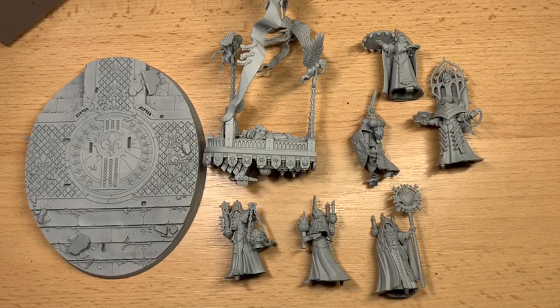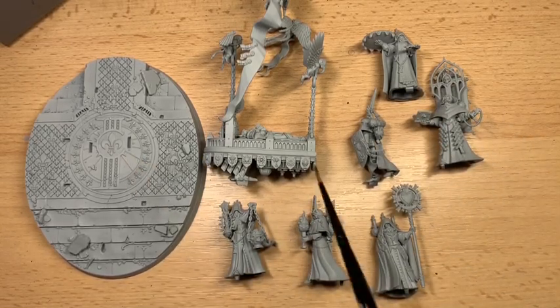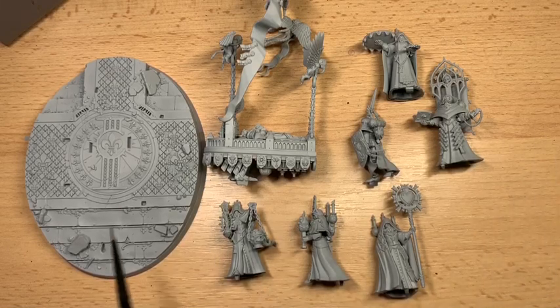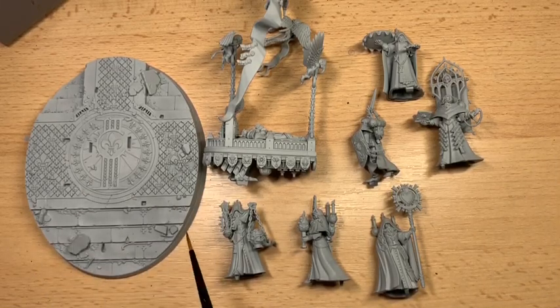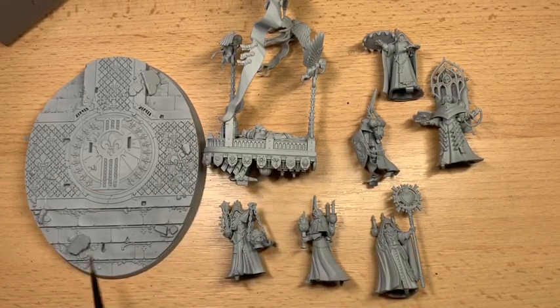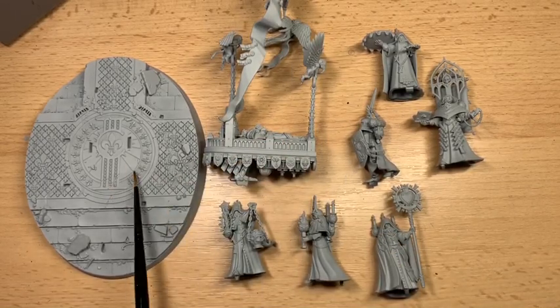Before you begin painting the model you'll notice I've left it in sub-assemblies — the chunks I'm going to be painting in. We're going to start with the base, then paint the sarcophagus, followed by the six sisters. This makes it a lot easier to get at all the details, particularly on the base and around the sarcophagus, because when the sisters are all glued on it gets tricky to get in at all those angles.